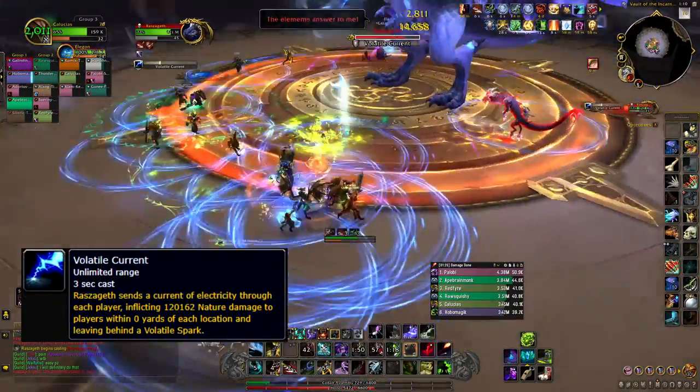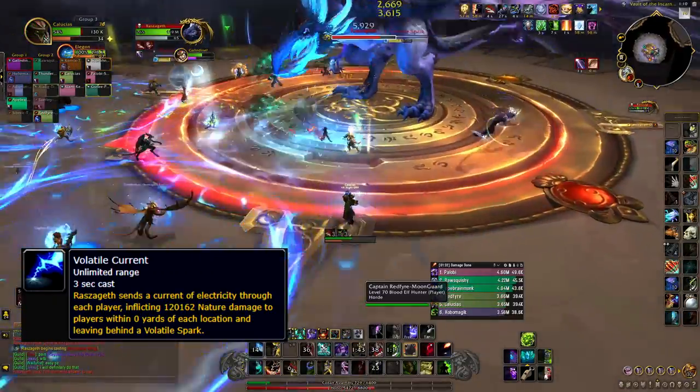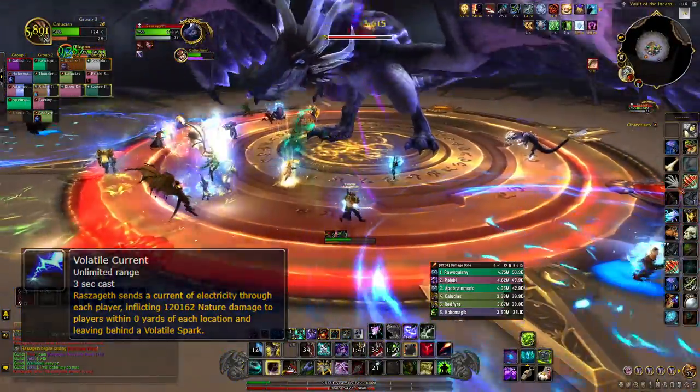Everyone in your raid will be affected by a volatile current blue circle. Spread and it will spawn a volatile spark. You need to interrupt, stun, CC, or purge your spark before it explodes.